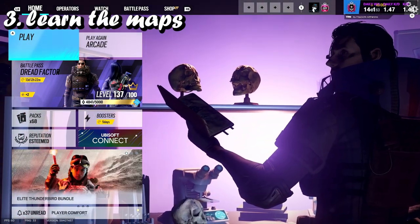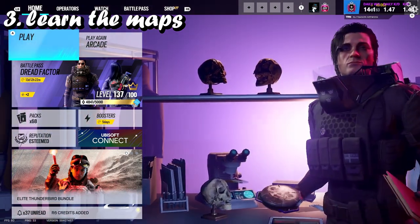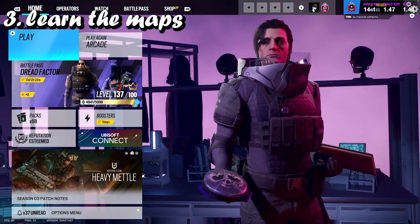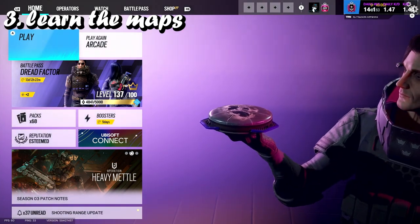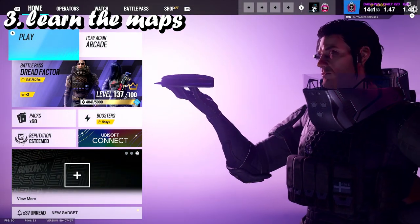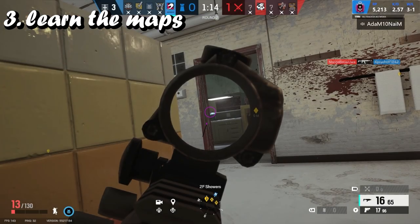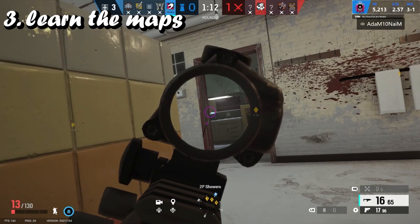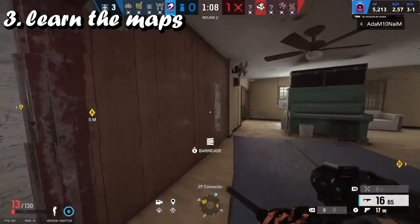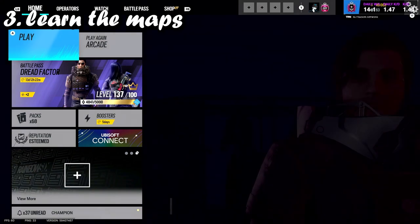Number three is learn the maps. You're probably thinking why do I need to learn the maps to win more gunfights? The reason is very simple. There's a wall in front of you — you're holding it. If I know that to my left through the wall is a door, or in front of me straight through that wall is also a door, I can just pre-fire through the wall to where the door is and I could get a pick.